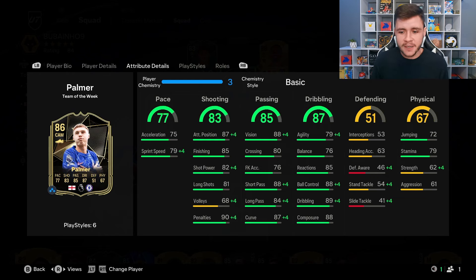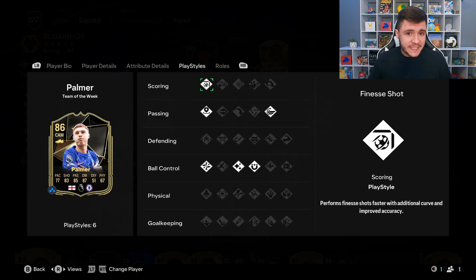Last but not least, the 67 physicality — he has 79 stamina, which is okay for the start of FC25, and 62 strength and 61 aggression, so he's not going to be the strongest on the ball. In terms of play styles, he has six: finesse shot, incisive pass, whip pass, technical, flare, and first touch. The majority revolve around the technical side of his game, with no physical play styles, which is a bit of a letdown.